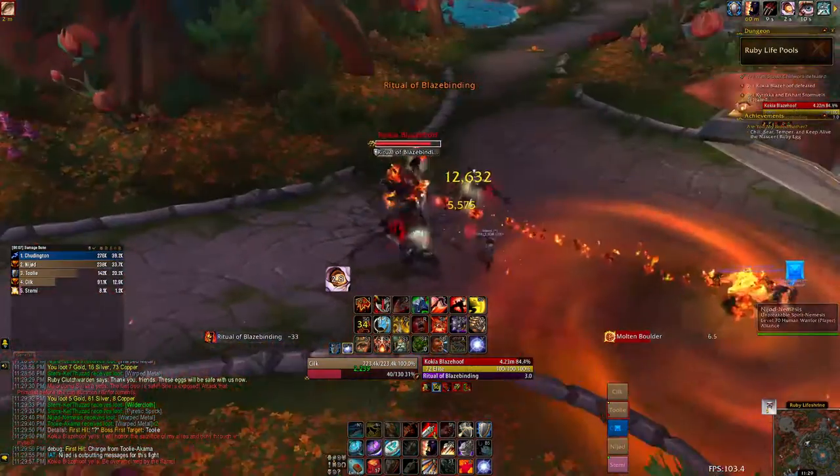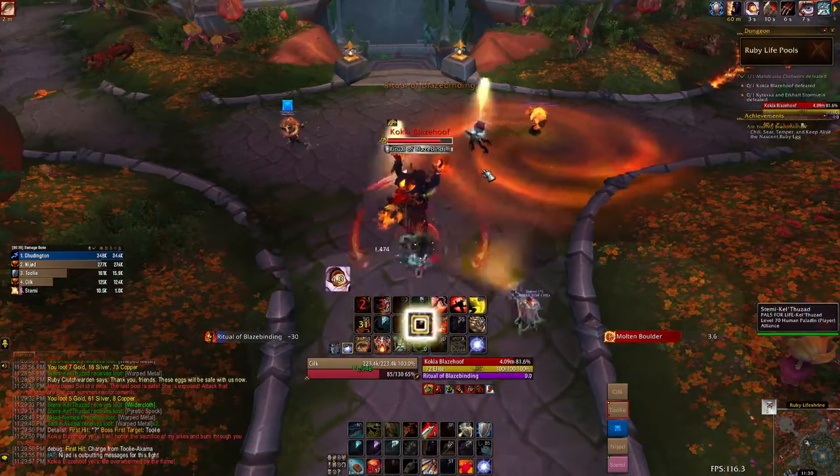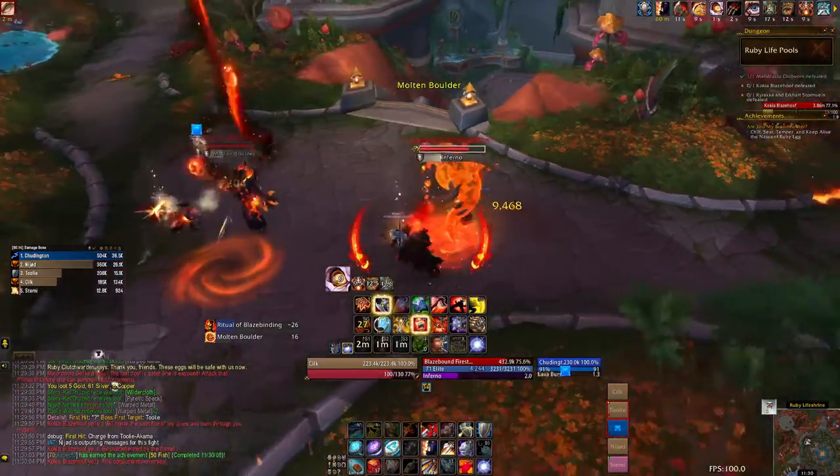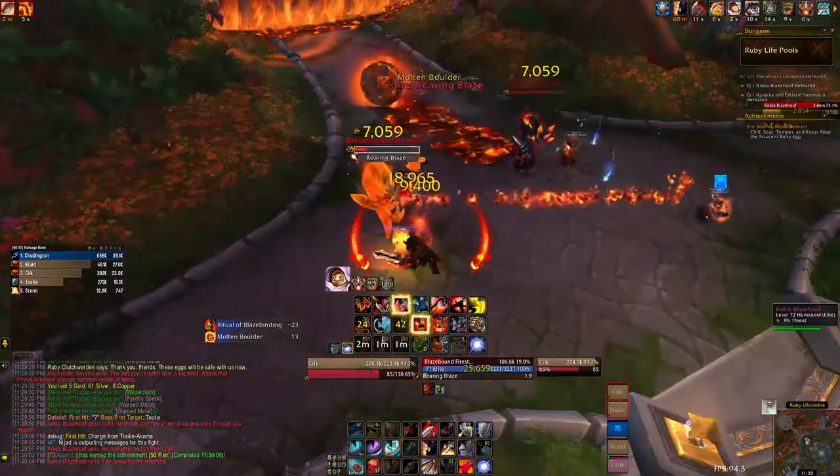On the second add, that big orange swirly that spawns the fire elemental, the tank needs to stand in one of those. Again it doesn't matter which one you stand in as long as you stand in one before the boss dies. The egg on your back will now be on fire if you did it correctly.